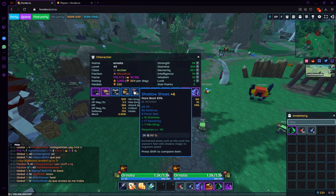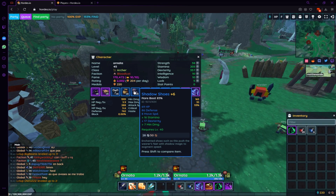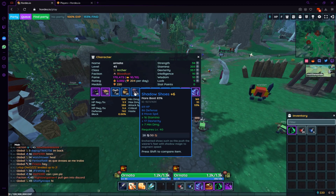Moving over to the boots: 16 stamina, 17 dex, 7 min. These are very nice — looking very good.